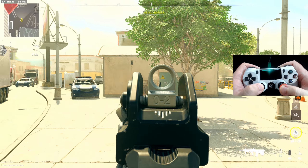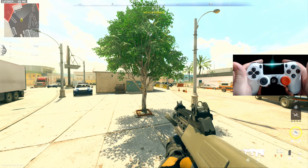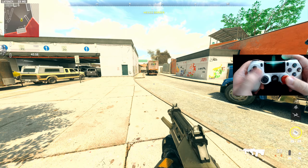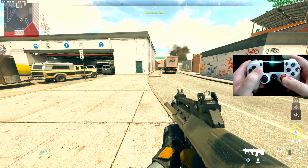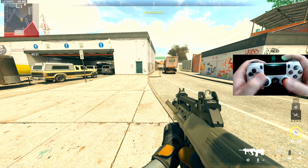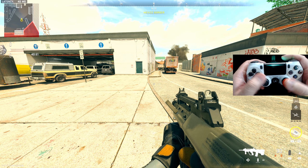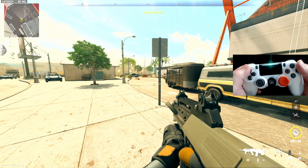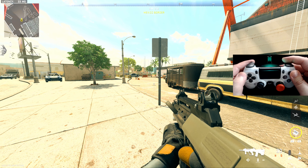Rapid crouch — it just keeps spamming Circle. Right paddle spams X. Since I have Slide Cancel as a global mod, it's still there whenever I want to use it by just tapping Circle. You don't have to use it — you could leave global mods as just Black Rumble. You can also hold Circle to go straight to the ground — I rarely do that, but it's there. That's my setup, that's my go-to.